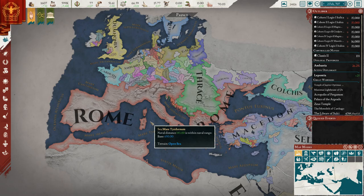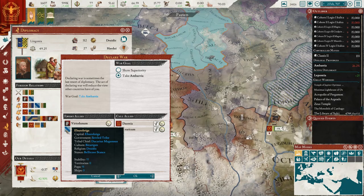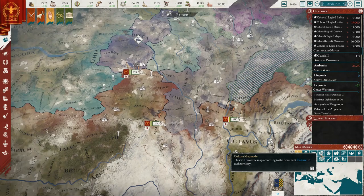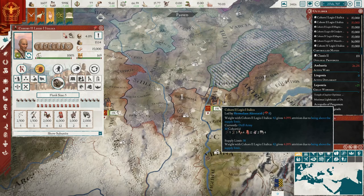Hey, what's up guys, I'm Praetorian and welcome back to Imperator Rome as we're playing as the Roman Republic. Today's episode is going to be a shorter video so let's just jump into it. Remember we're starting out by declaring war on this tribe and their two allies here - that's what we're gonna do immediately.